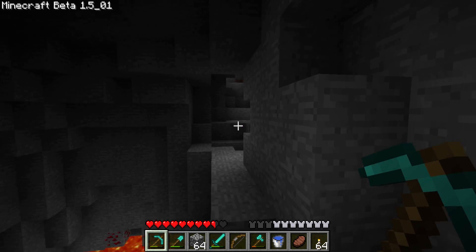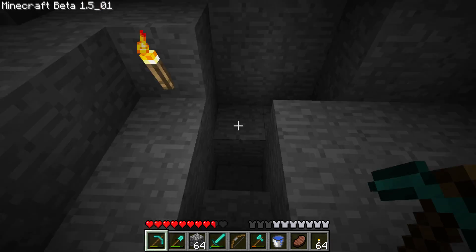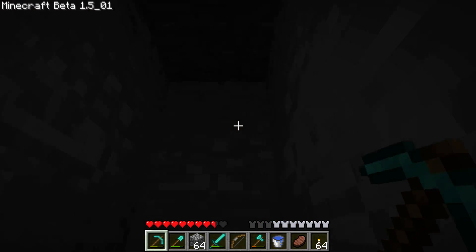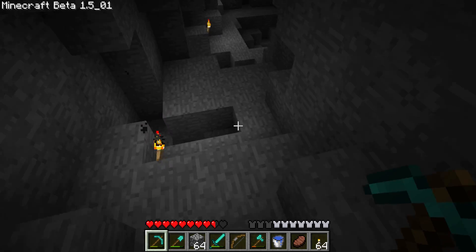Coal - let's just do that later. Follow the torches - torches on the right lead outwards, torches on the left take us back to where we began. This is obviously not it. Torches on the left, backtrack.